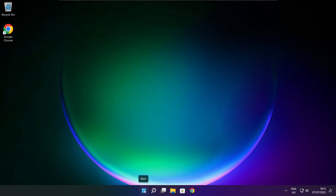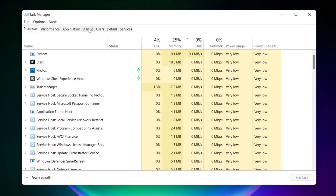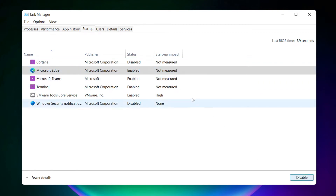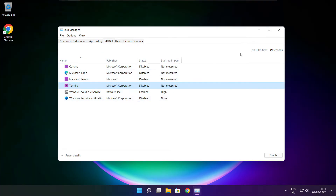Right click the start menu and open Task Manager. Click startup and disable any applications you don't use. Close the window.